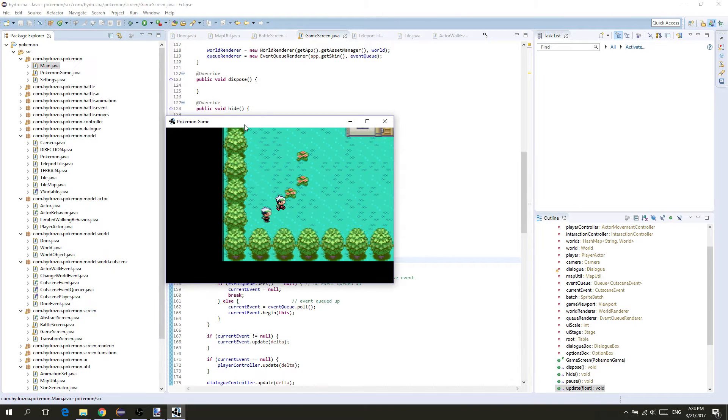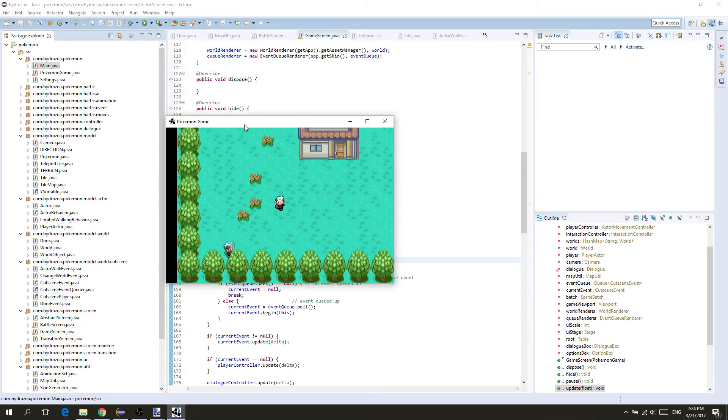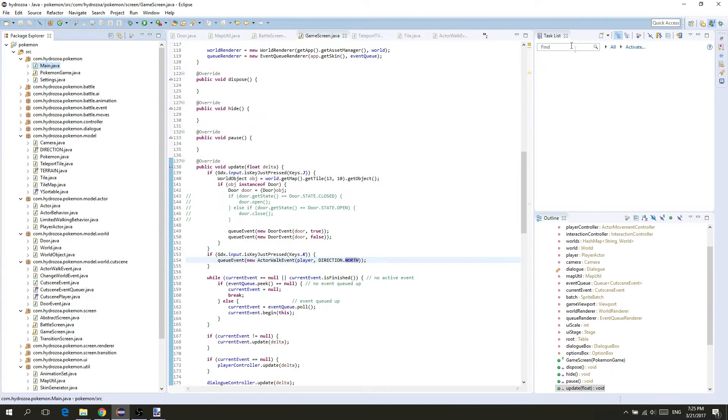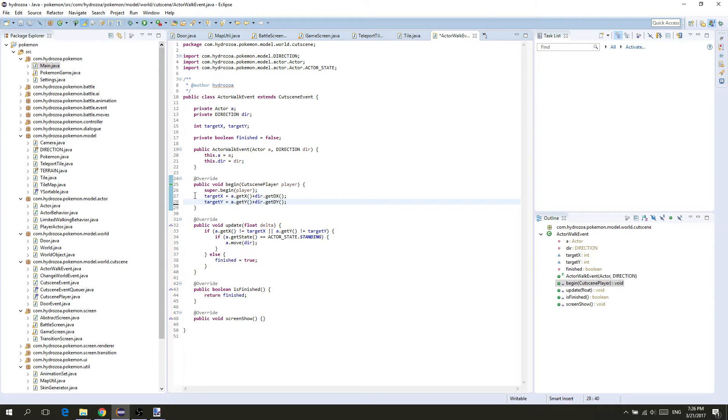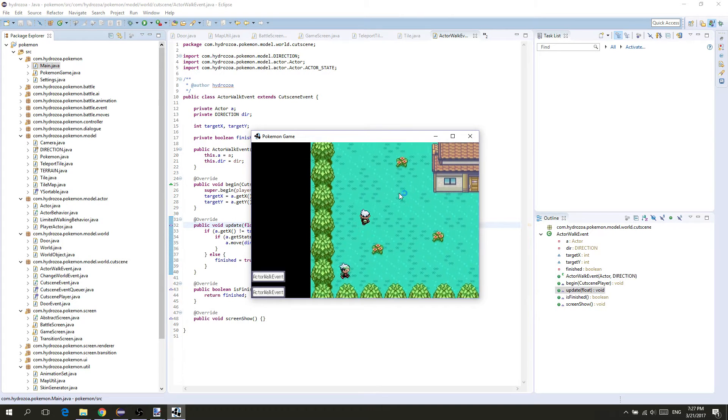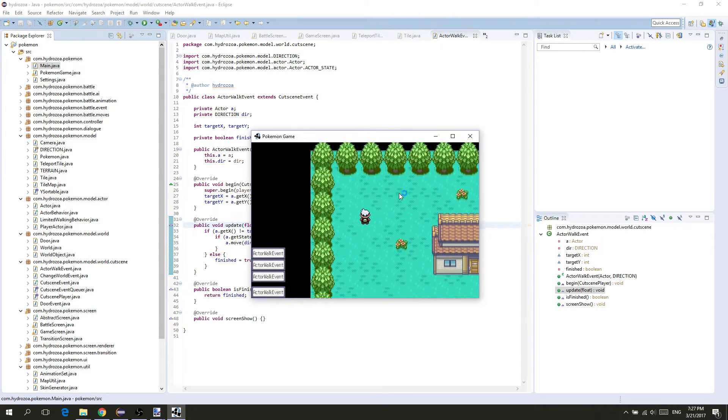Okay guys, whenever I press K we queue a cutscene event that will make me walk north. Let's try — oh, that's not correct at all. Why is that not working? Alright, into debugging mode. I fixed it guys, and it works nicely. So whenever I press K, we queue one walk north event.